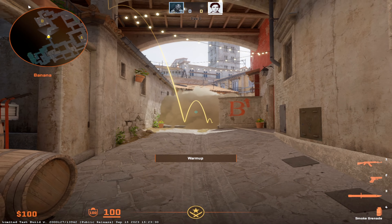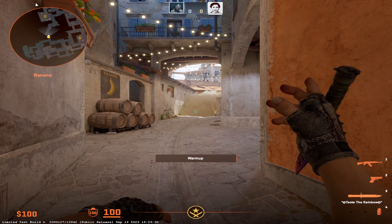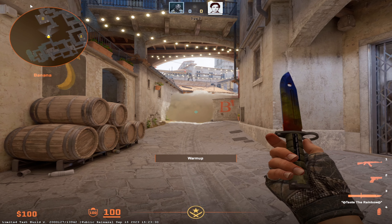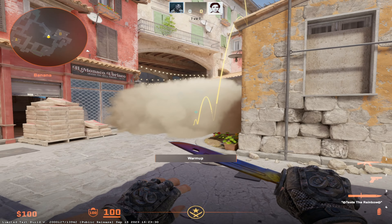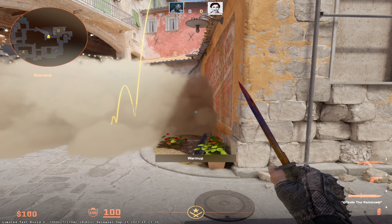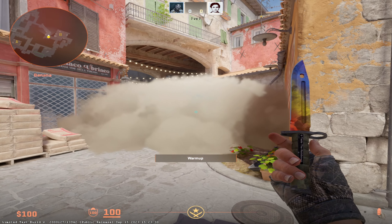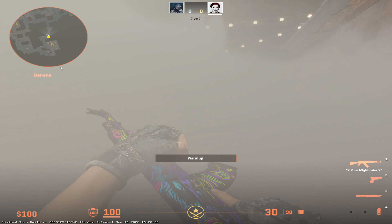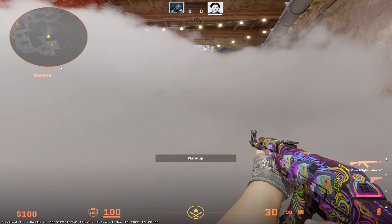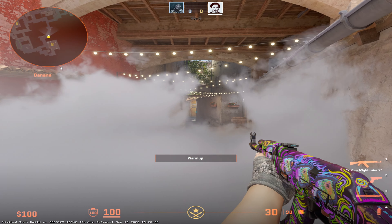This smokes banana off perfectly. With this smoke you take banana control and you don't get peeked by a CT. They can nade the smoke, they can still peek it, they can run through. As a CT you can go behind car — you're not able to actually peek down banana but you can still spam, and you can jump on top of the car and kind of see up top. If you get on top of this little ledge or lip here, you can kind of see over the smoke a little bit.